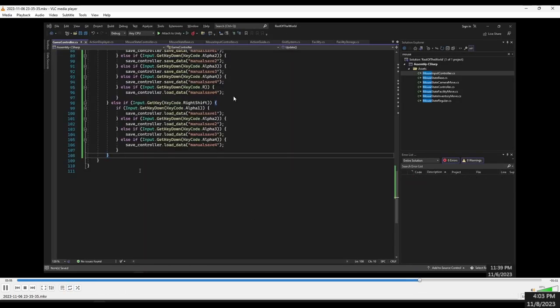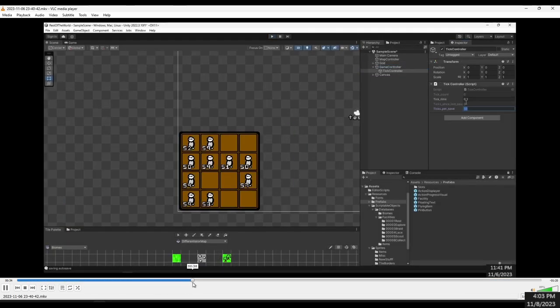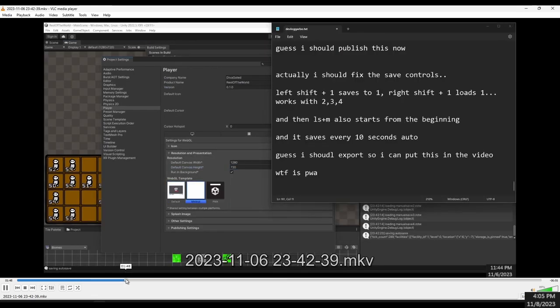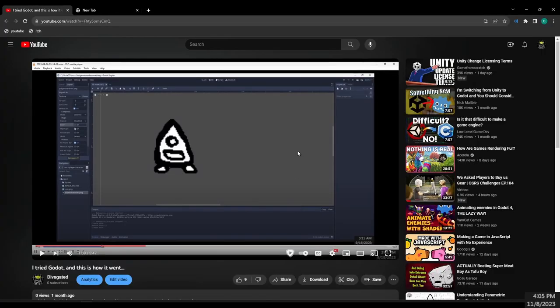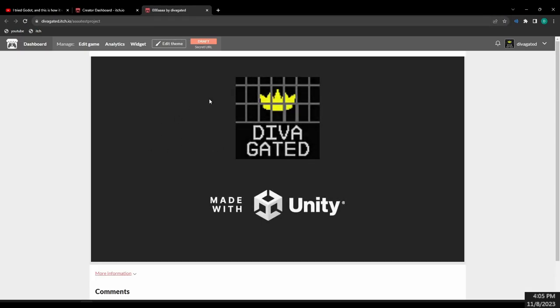I changed the save controls — left shift plus one, two, three, four saves, and right shift plus one, two, three, four loads. I also have left shift plus M to start from the beginning. Then I exported the game, which required some changes because I wasn't totally sure what I was doing — but it is playable now!